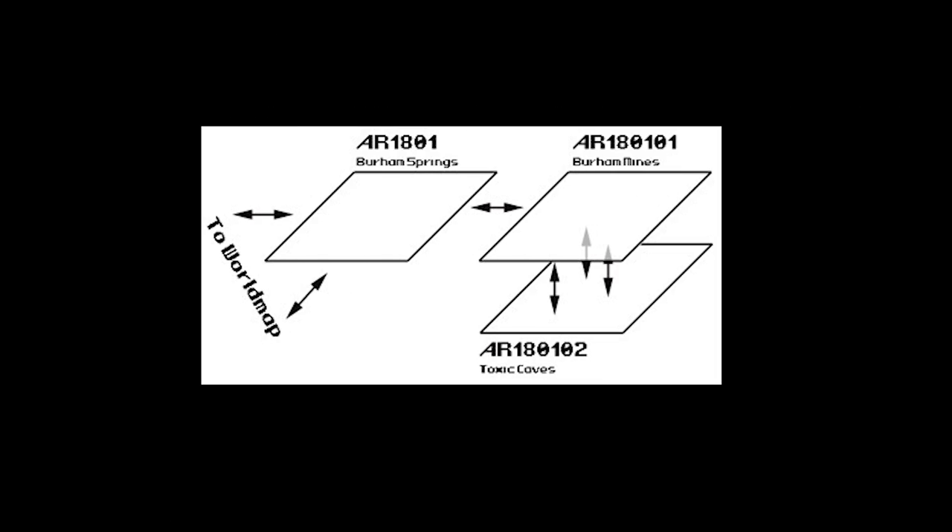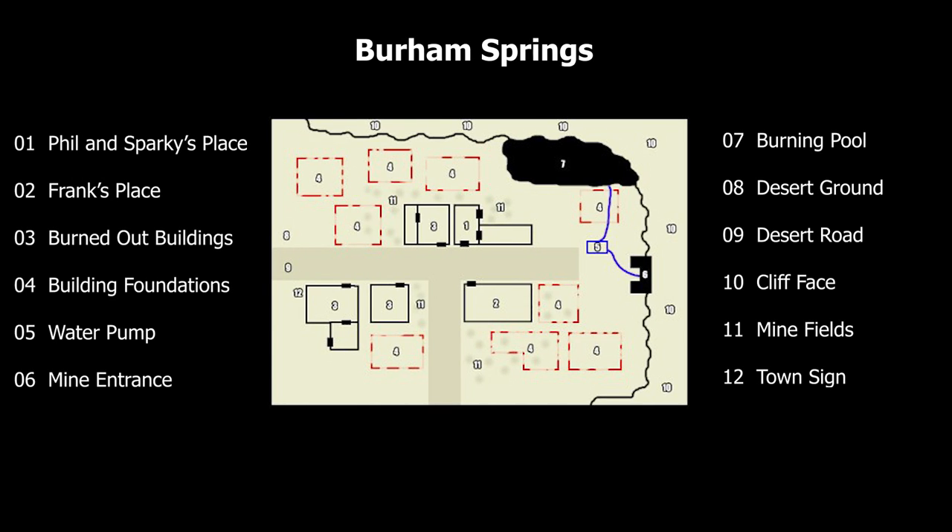Burham Springs was broken up into three sub-locations: the town itself, as well as the upper and lower levels of the partially collapsed Burham Mine. The town itself didn't have much to offer — the vast majority of the buildings had been partially or completely destroyed in the fires, and the only two surviving buildings had been claimed by the salvagers. The player would need to exercise extreme caution while exploring, as the salvagers had set up traps and explosives, mutant geckos lurked near the edge of town, and straying too close to the mine would mean encountering some of the Gehenna.